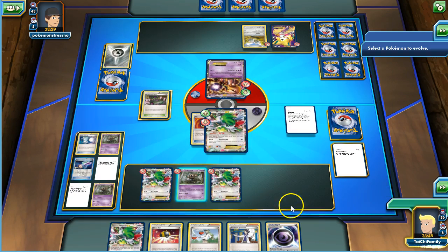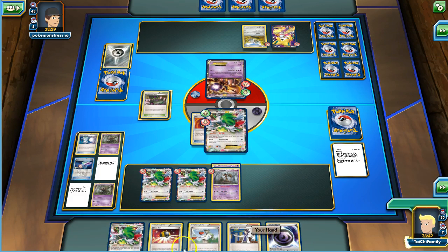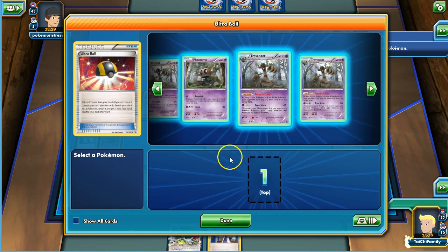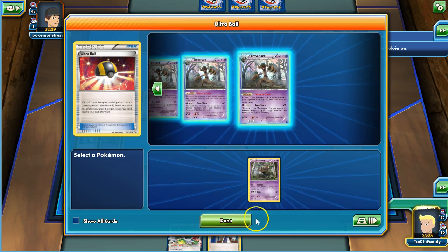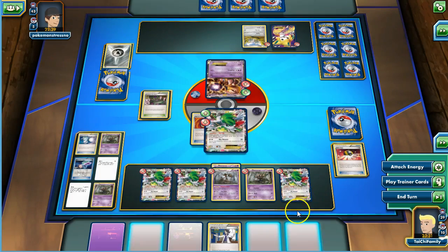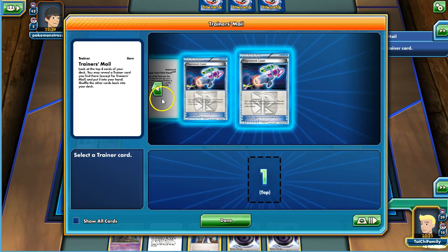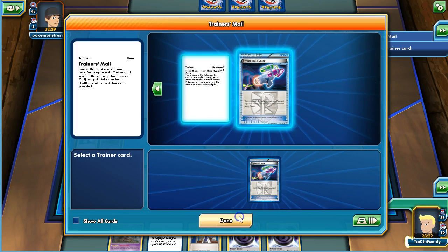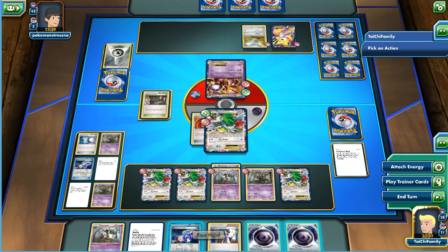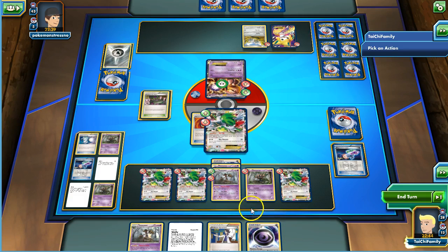Play down Trevenant. I'm going to have to get rid of another Mystery Energy. Let's go ahead and play another Phantump. Then play our Shaman down and draw six more. Would you believe we still did not get a Double Colorless Energy? We'll Hypnotoxic Laser. Sorry guys, I had to pause the video for just a quick moment. I still didn't get the energy drop I wanted, so I have to put the energy on Trevenant and end the turn.